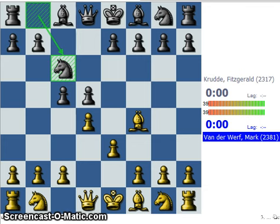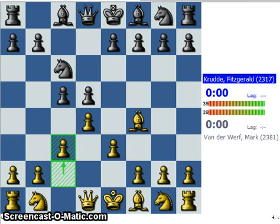Black plays Nc6, just like in the Queen's Gambit, putting more pressure on d4.